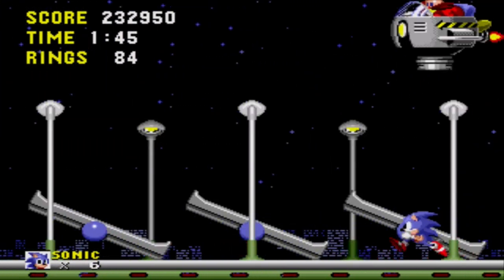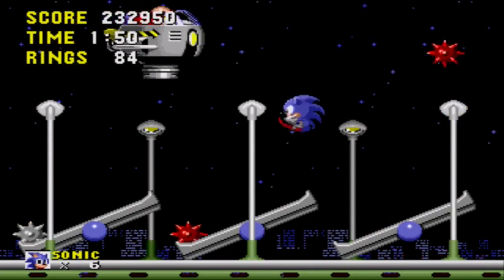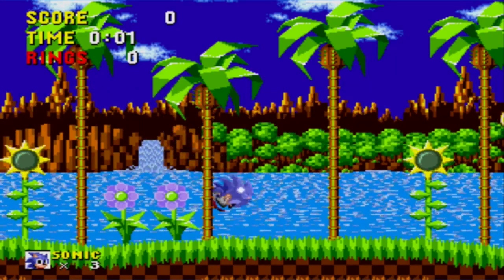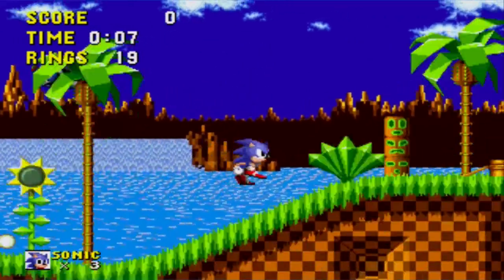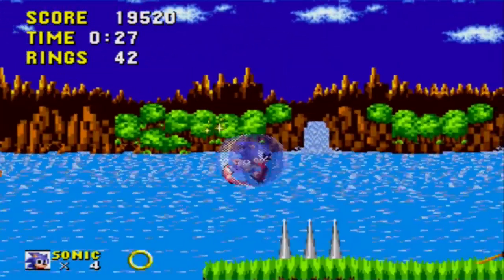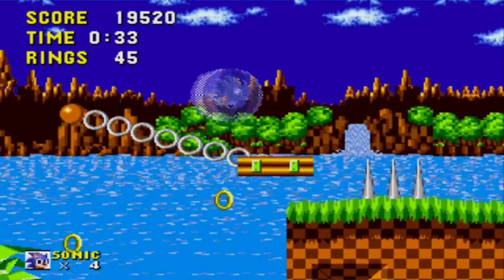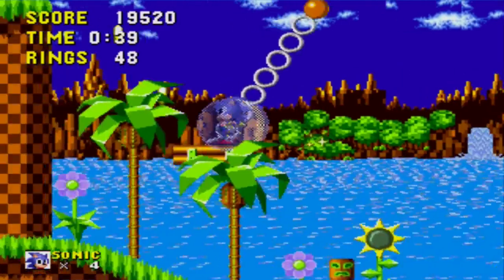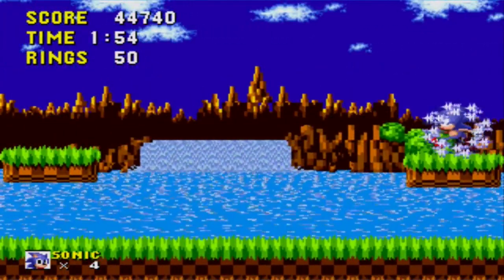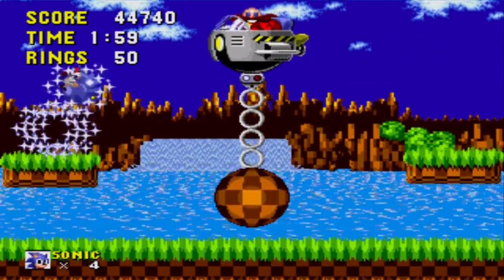Every zone in the game is made up of three acts, and you must face off with a Robotnik boss battle at the end of Act 3. Level 1 is the iconic Green Hill Zone. Just about everyone knows its theme music, and it's the perfect place to get a feel for the high-speed gameplay. It's probably the fastest level in the game due to its easy difficulty and open running lanes, without many obstacles requiring you to stop completely. The final boss is just Robotnik going back and forth in his Egg-O-Matic while swinging a giant checkered ball — pretty easy.